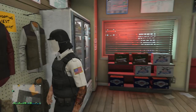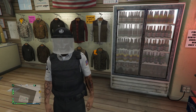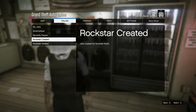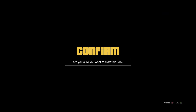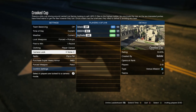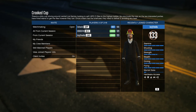After you're wearing the outfit with the Group A belt, start up Crooked Cop. Hit pause, scroll to online, hit jobs, play job, Rockstar created, scroll down to versus, and start up the job called Crooked Cop. When you load in, make sure your clothing is set to player owned, confirm your settings, and launch the job.